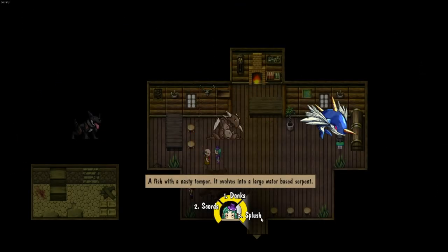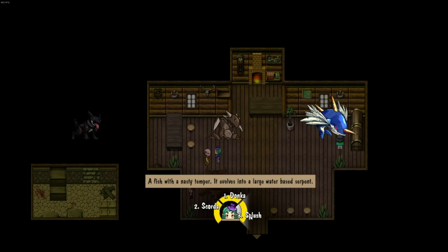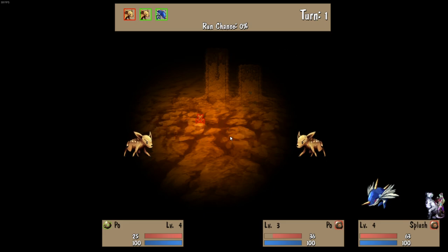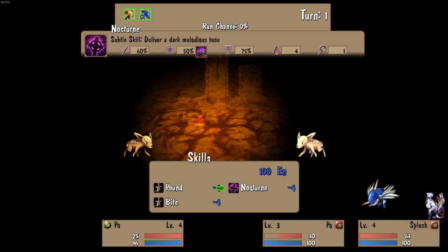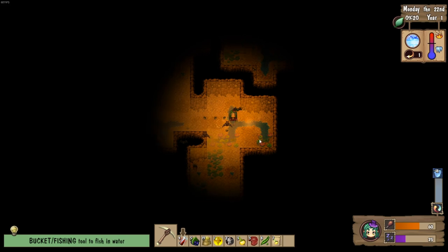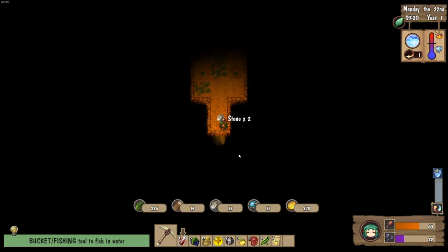Monsters in this game essentially act much like Pokemon. They are creatures which are primarily found around the world, but especially in dungeons and caves. Caves are where you will go to farm out resources, as well as where you will go to fight and level up monsters. In order to explore the cave, you will need to spend energy so that you can mine through the walls of the cave and reveal more monsters and resources within them.